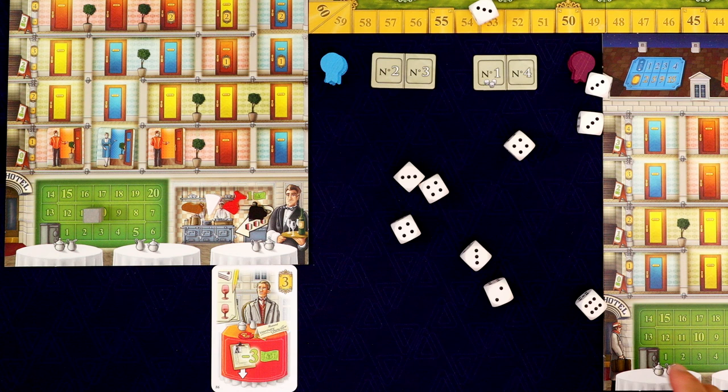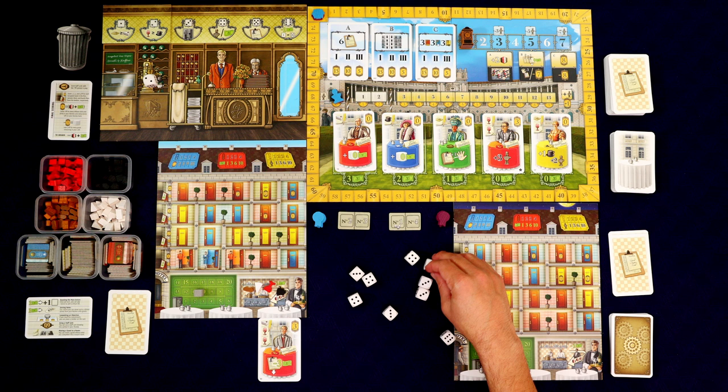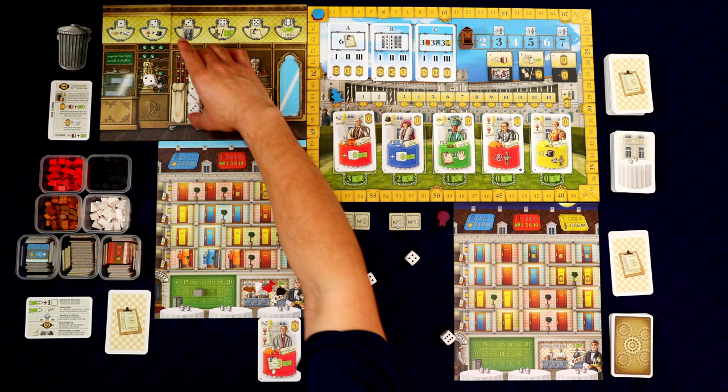Now we're going to place them on the board according to the numbers. We got no ones, only one two — that's going to be interesting — a bunch of threes, five threes!